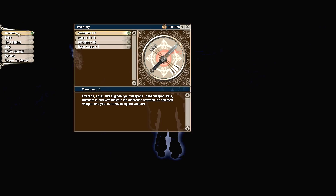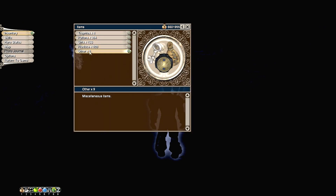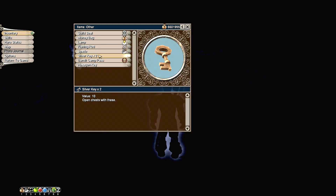You will notice here that we now have two silver keys. And that is another portion of this exploit that I did not mention — you can only duplicate items that you already have more than one of in your inventory. So if the Hob Cave silver key is the first key that you obtain, it will not stick around when you do the Hero Save exploit.